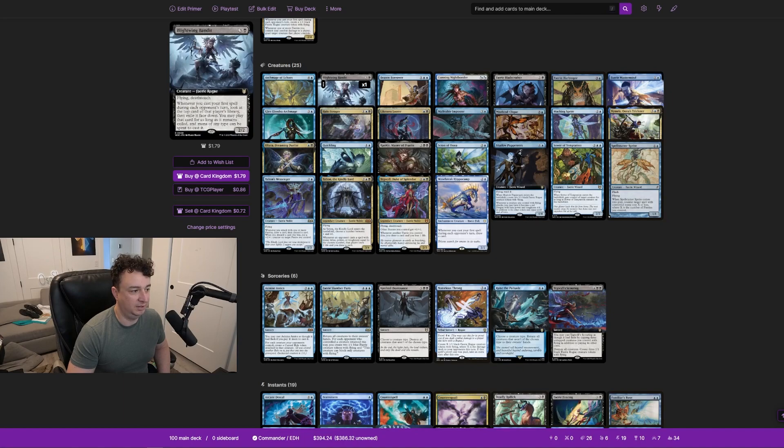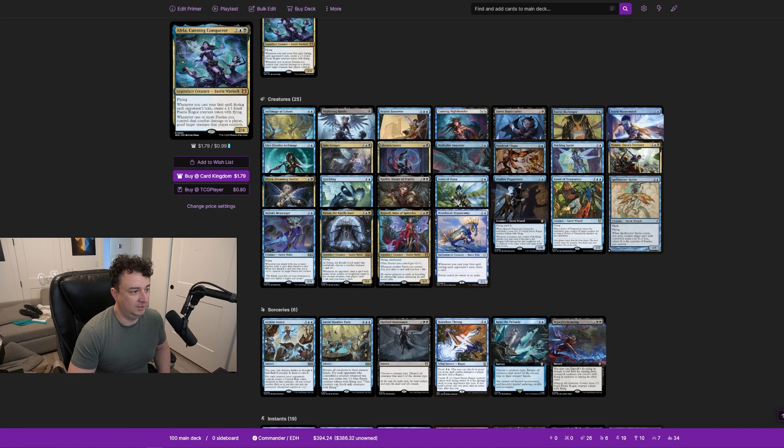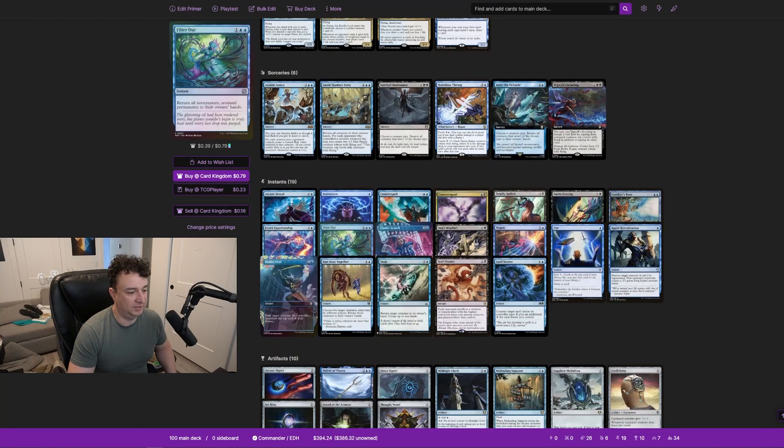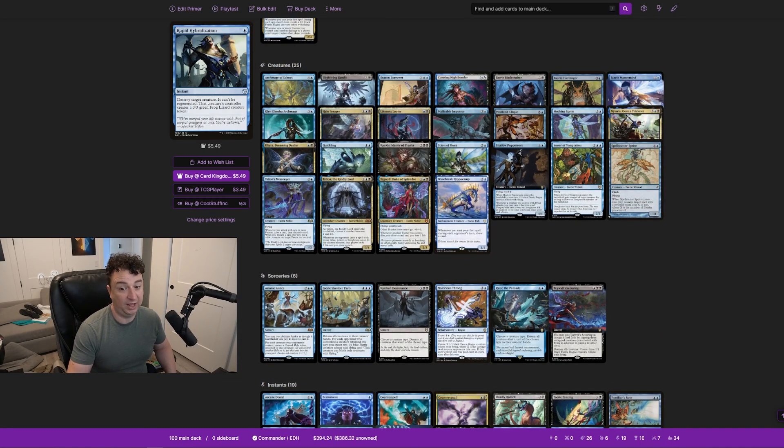Blightwing Bandit is a 2/2 with flying and deathtouch. Whenever you cast your first spell during each opponent's turn, look at the top card of that player's library, exile it face down, and you may play that card for as long as it remains exiled using mana of any type. Generally, with the exception of Archmage of Echoes, Nimris, and Shadow Puppeteers, we are pretty low to the ground and we cast a lot of instants and cards with flash.